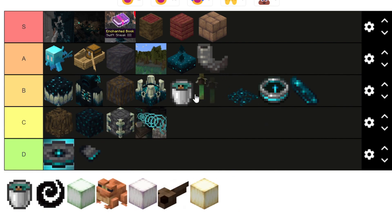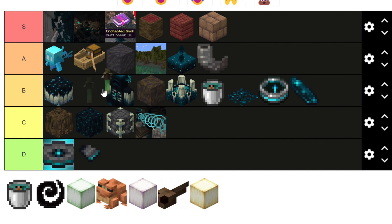The Frogspawn — the idea is cool but I don't like it enough. It feels too hard to get sometimes, though it does make things different which is good. It doesn't look that great though, so I have to put it in B tier.